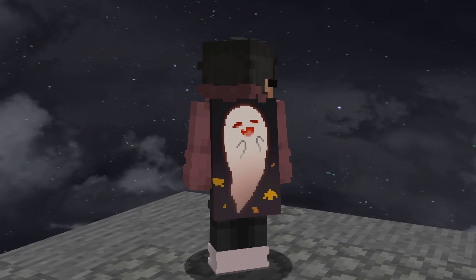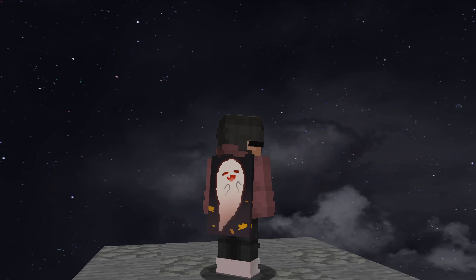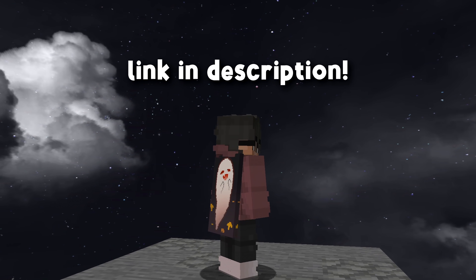You guys will see it in the video. I just want to say really quickly before the video starts — my Lunar Client Cosmetics are back up on the store, and I have a new cloak. It's called the Intel Ghost Cloak, and it's actually a reference to another video game, I'm sure some of you guys will know. It's only going to be on the store for a limited time, so if you're interested, make sure to check the link in the description to get it.